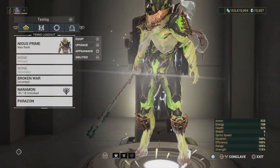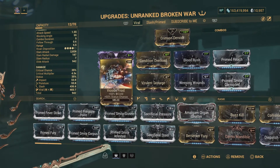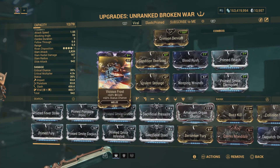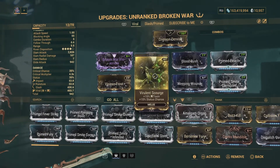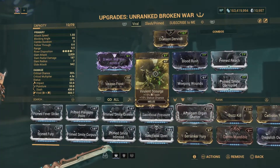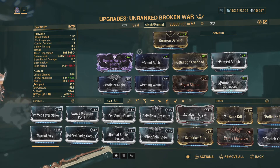That was the build with the viral slash, and this is without a primer. It's great — you can just have this modded in and you don't have to have any side status markers for condition overload.